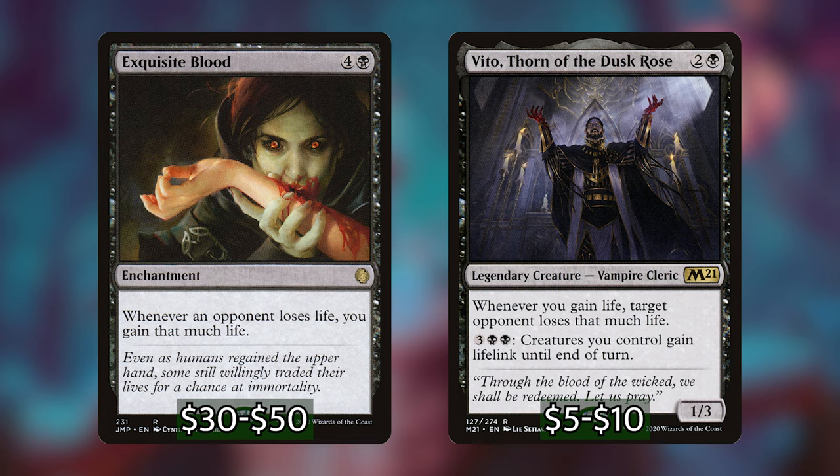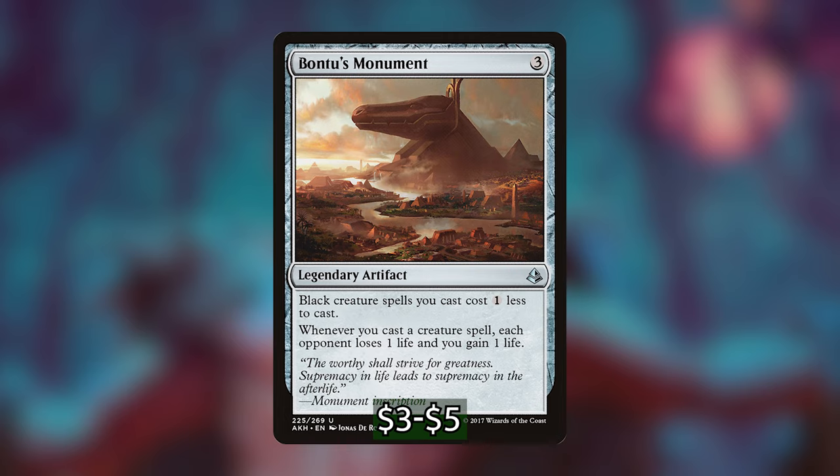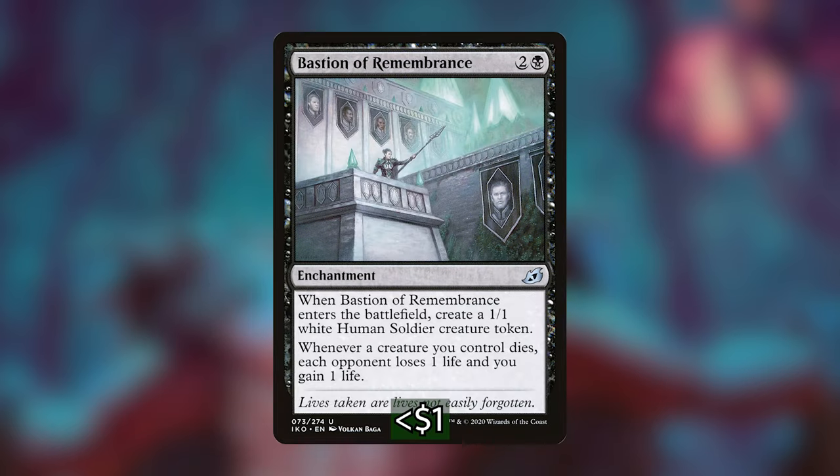We've also got some more drainers on permanent types other than creatures, with Baru's Monument, which gives a mana reduction to all of our black creature spells, and whenever we cast a creature spell, each opponent loses a life and we gain a life. We've also got Bastion of Remembrance, which when it ETBs gives us a white human creature token, and whenever a creature we control dies, each opponent loses a life and we gain a life. So it's essentially a Zulaport Cutthroat on an enchantment that comes in with a friend.